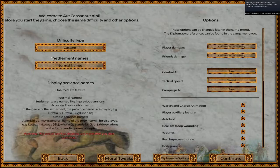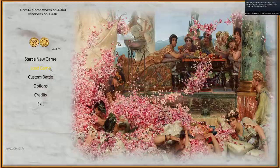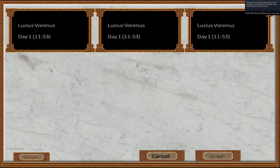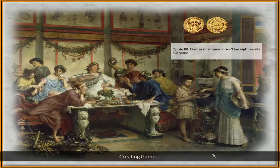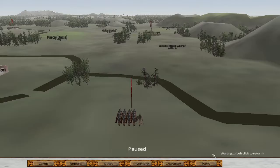There is also diplomacy and moral tweaks. I already made a character — I called him the Rome character, named Lucius Renus. I like him a lot. So this is the world map when you spawn in.